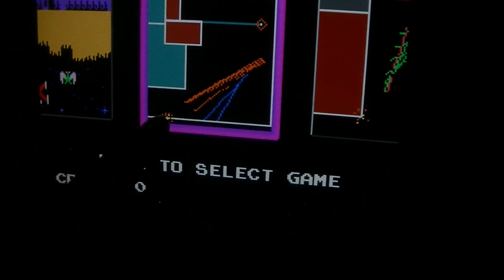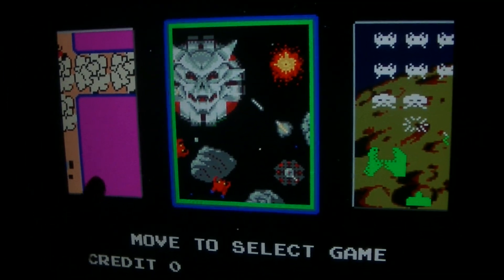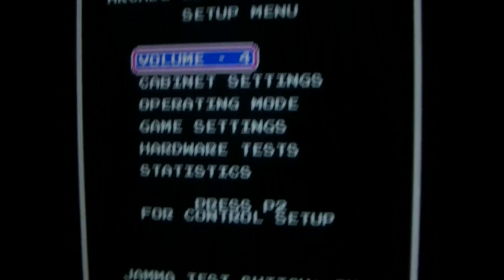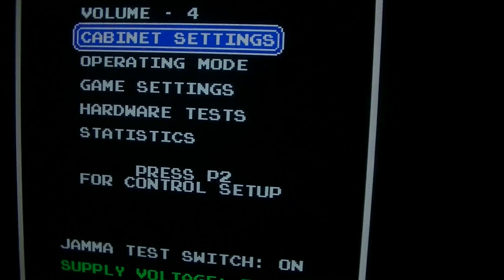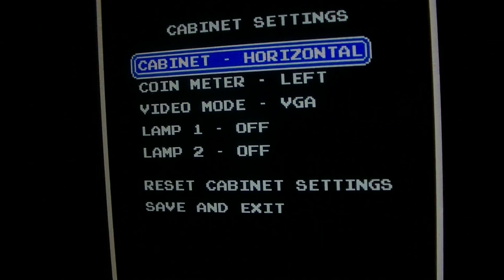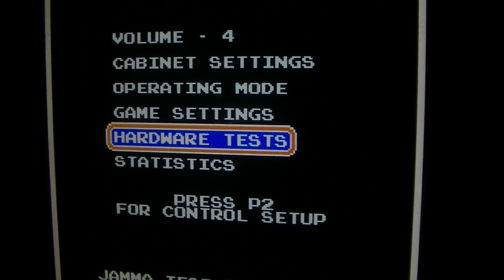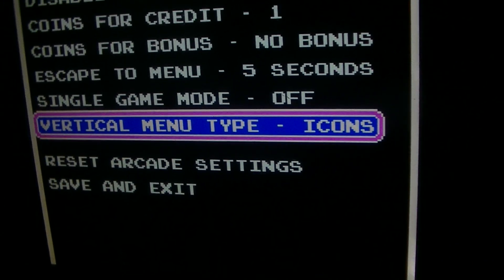Another thing this one has that the arcade shop didn't have was the option for screenshot menu or icon. Let me go ahead and show you. I'm going to the test menu — test menu is here. I'm going to adjust the volume, operating mode, game settings. I'm going to do cabinet settings. You can also switch it to horizontal — there you go, everything is sideways now. That's more for horizontal mounted games. And there's operating mode where you can change the vertical menu type to icons or screenshots.